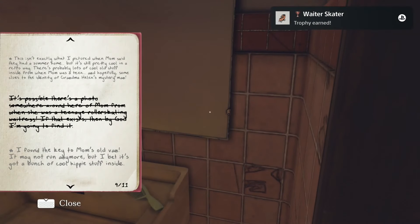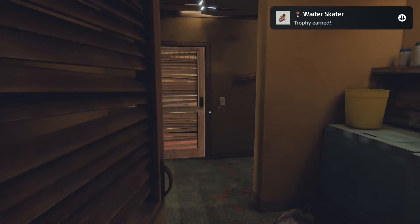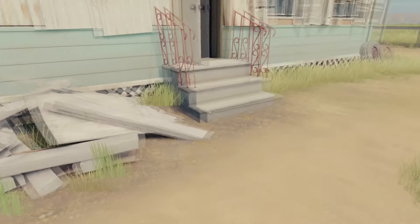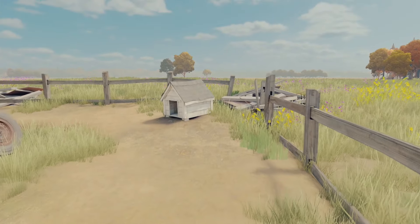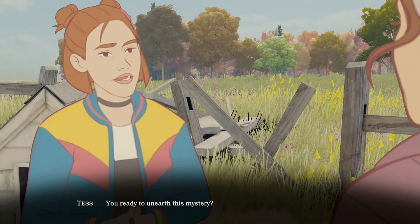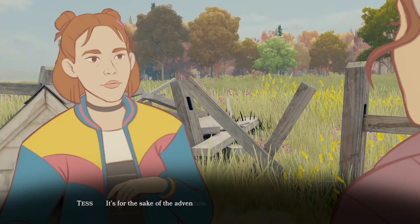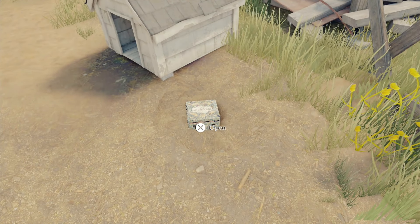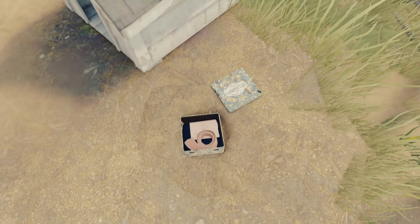Now go outside and make your way to the doghouse. Dig here and open the box. Interact with all the items.